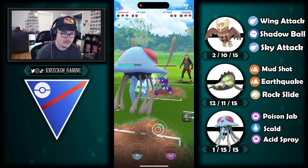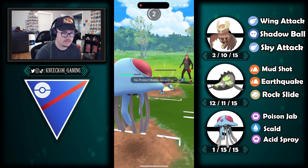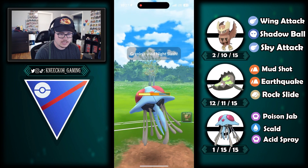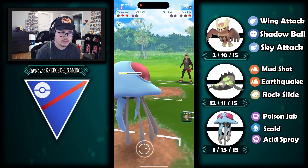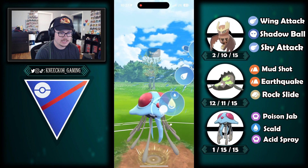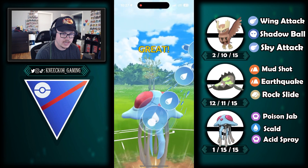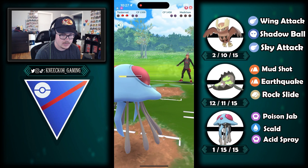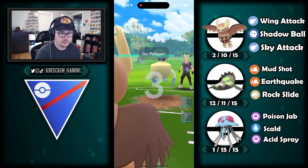Tentacruel into Greninja is a really good matchup — Greninja is just so glassy that Tentacruel bops it down. I just go for the farm down, take whatever they throw at me. Night slash lands and my Tentacruel is fairly weak at this point. I also have Noctile in the back a bit low, but I'm saving it as a swap to catch a charge attack. We get scald charged up and land it into Medicham for a game ender.